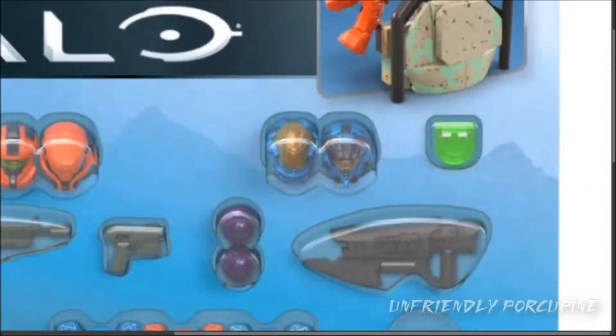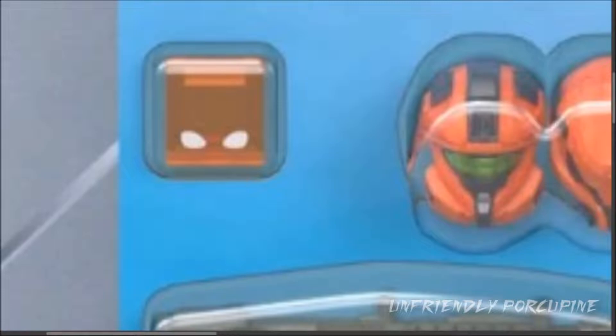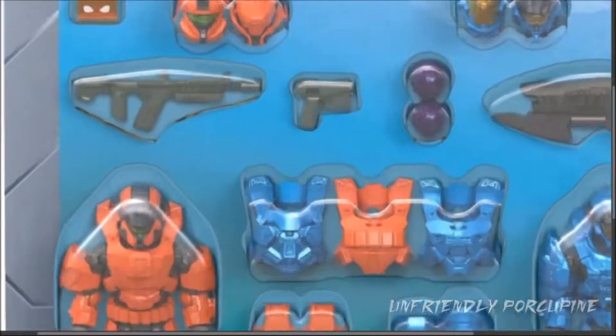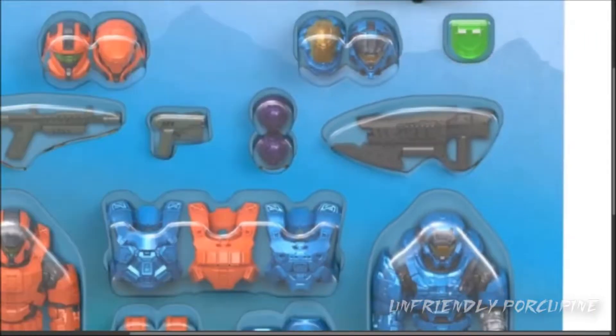Moving on, some pad over here, which also kinda looks like Michelangelo's little rainbow bandana thingy that wraps around the eyes — yeah, it looks like that just as a block! Interesting! Moving on, a new mold over here — like the pistol mold, grenades, those type of things!